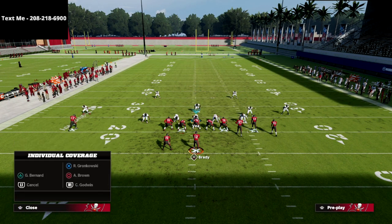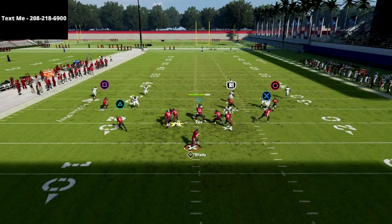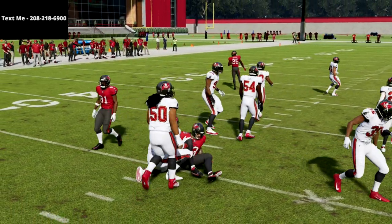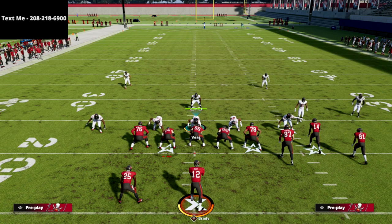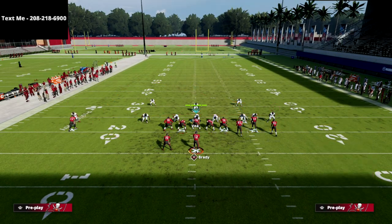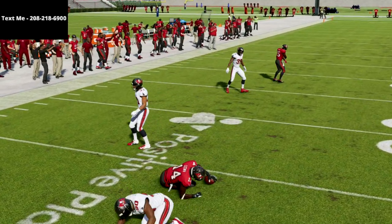Now let's say your opponent decides he's going to try to take away the post route. What you're going to be able to do is just take your underneath drag routes — either one of them will get wide open in zone. One of the things I wanted to communicate in this video is that regardless of what the defense does, your drag routes are always going to be open. Even if they have hard flats or a couple of yellow zones, these routes are so good this year, the drag routes in particular.